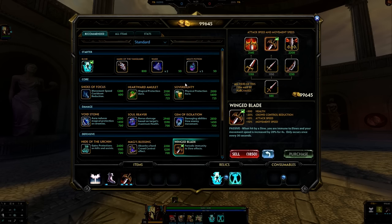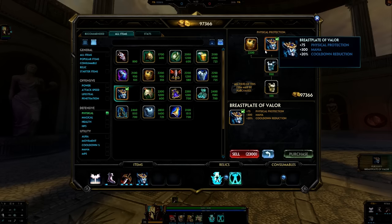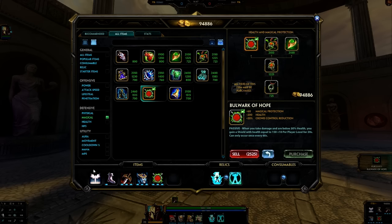From Winged Blade, you typically go into Breastplate of Valor so you can have some protections. Ares needs quite a bit of cooldown reduction so you can keep those Purification cooldowns on your targets and get as many pulls as possible. After Breastplate of Valor, you can go into Borg of Hope since we do need some magical protection.